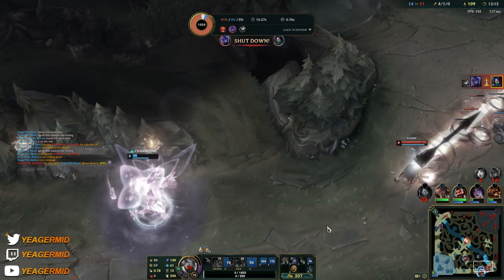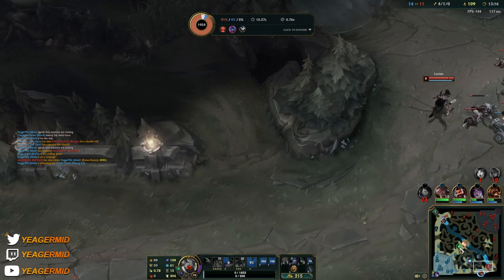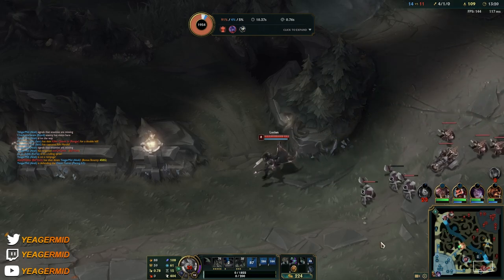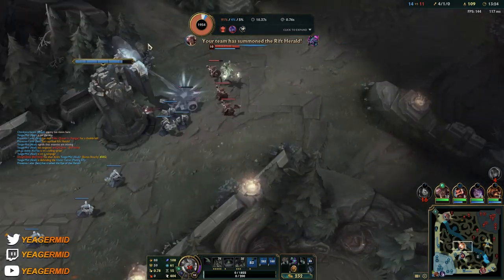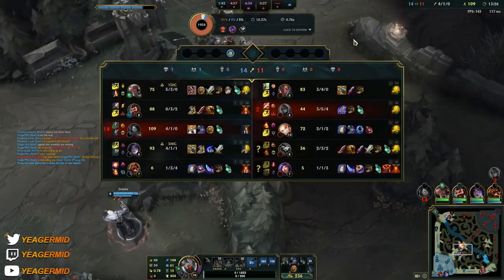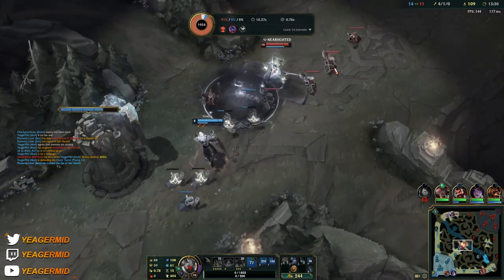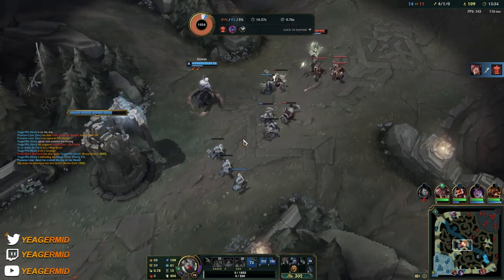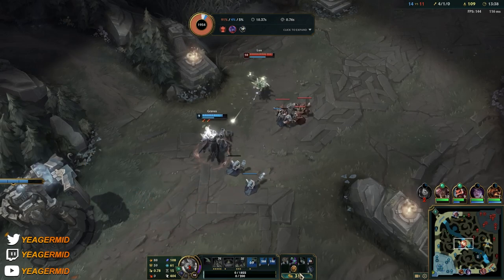That was a bit of a bad play — I just wanted a kill because I didn't get one for a while and it was getting pretty boring in the mid lane, so I just soloed it and traded 1-for-4. Not really worth it. But you can see that it's pretty hard to get away from Akali because you have three mobility spells — how can people escape that?